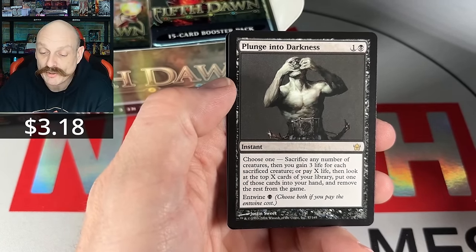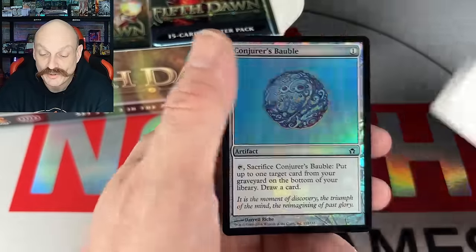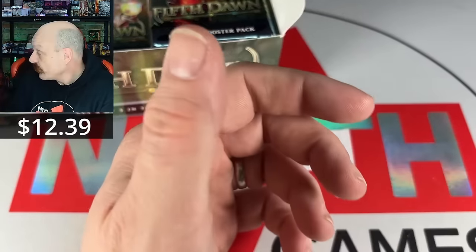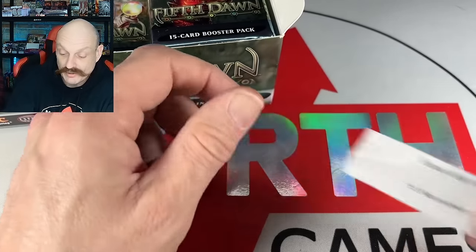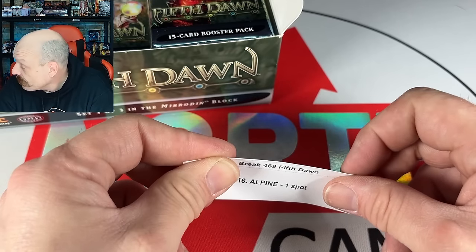There's a foil — this guy's pulling his skin off. The Conjurer's Bobble. I wish it was Wayfarers. I bet you that's all right — it's over $10. Wayfarer's been reprinted way more times — yeah, it's in every Commander deck.